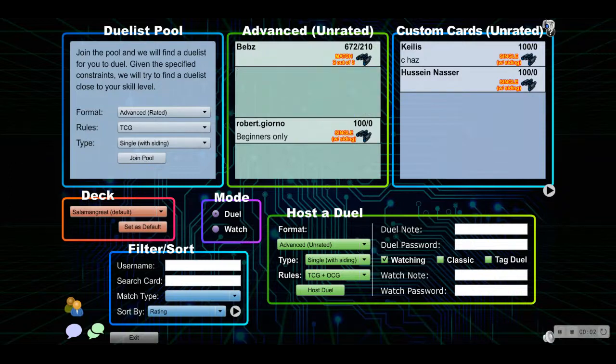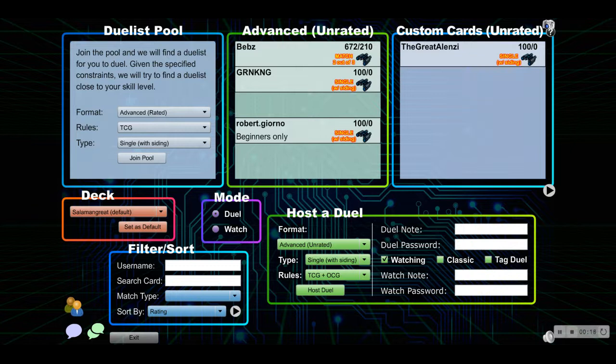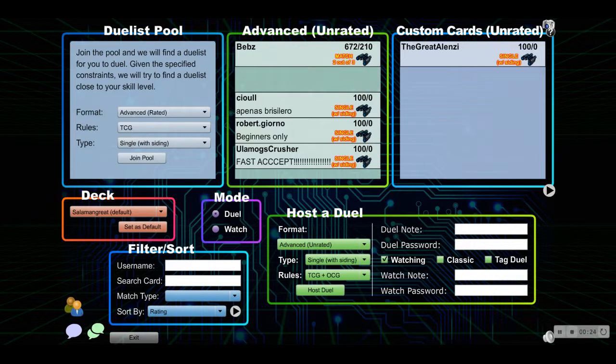Hello and welcome back to another video. Today we have some Salamangreat testing in Raided. I'm going to be playing a game of Salamangreat in Raided and we're going to be going up against a random deck in Dueling Book to see how we can do. Salamangreat have recently gotten a huge boost in the form of Parallel Exceed, and I'm going to be using the list that I profiled three days ago. I hope you guys enjoy.